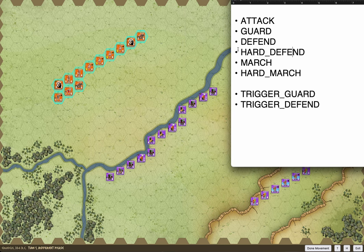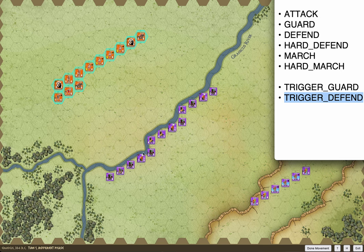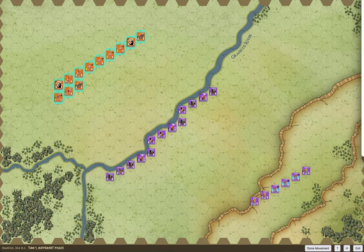For this battle, because it's a little different, I wanted to tweak the AI — that's where I added trigger guard and trigger defend. This entire front line is trigger defend. If I had just set all these counters to defend and you came and attacked one of them, he would awaken and chase you, but the rest would just sit there watching. That's not what I wanted. Obviously once you cross the river, it's on — we want everyone to jump in. So that's where trigger defend comes in: all these guys are part of the same trigger defend group.